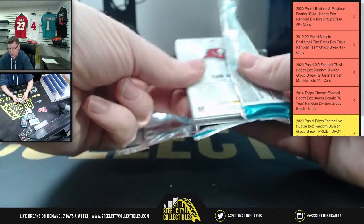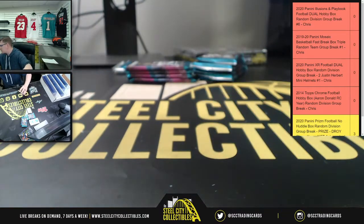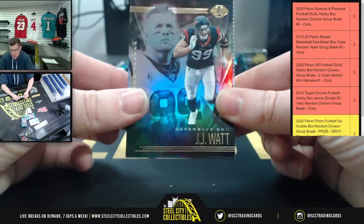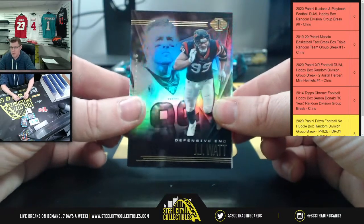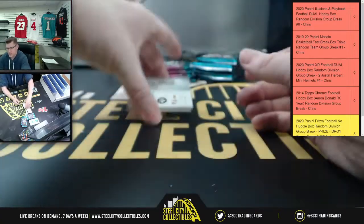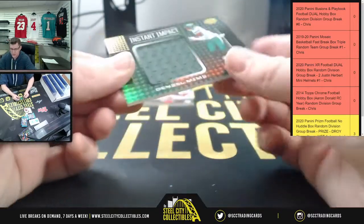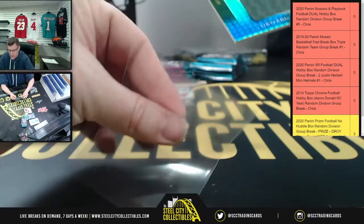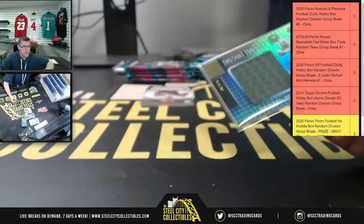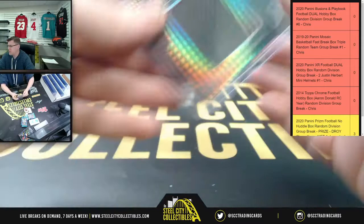I also have a Super Bowl-related break featuring memorabilia items for both the Buccaneers and the Chiefs, including a Tom Brady Buccaneers jersey. And right away we're going to have instant impact from the Jets — Denzel Mims. You can't have a 2020 NFL break without Denzel Mims, or everyone's favorite QB James Morgan.